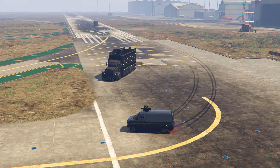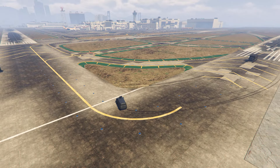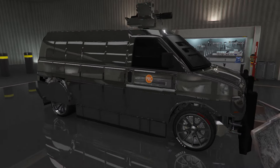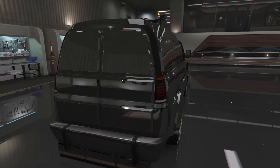Well, that's interesting. Despite being the smaller vehicle than the Pounder, the Mule was actually pretty slow in comparison to the others. The Speedo was very much expected to win out of the three, but to see the Pounder beating the Mule is definitely interesting.